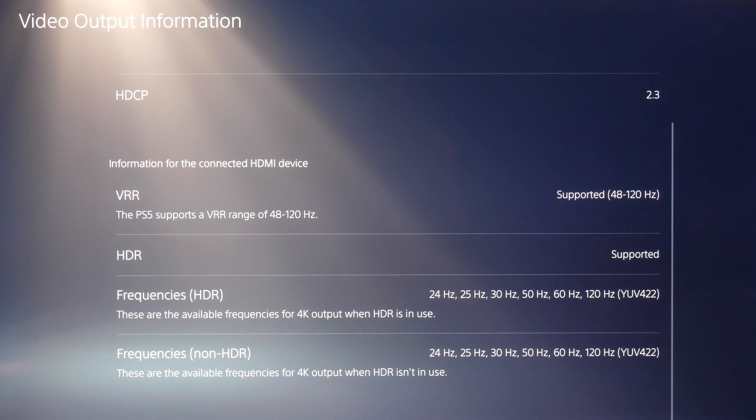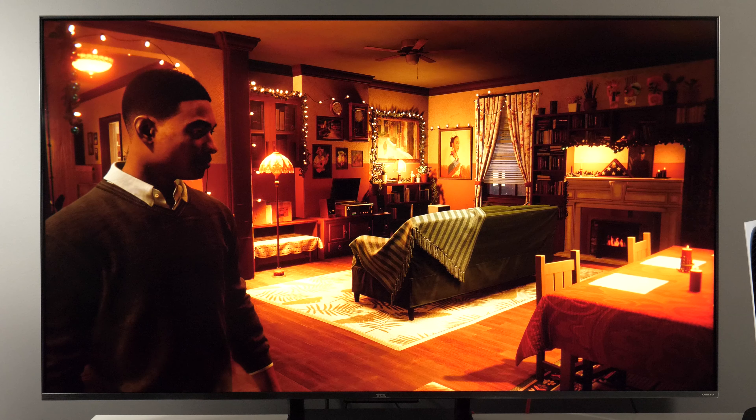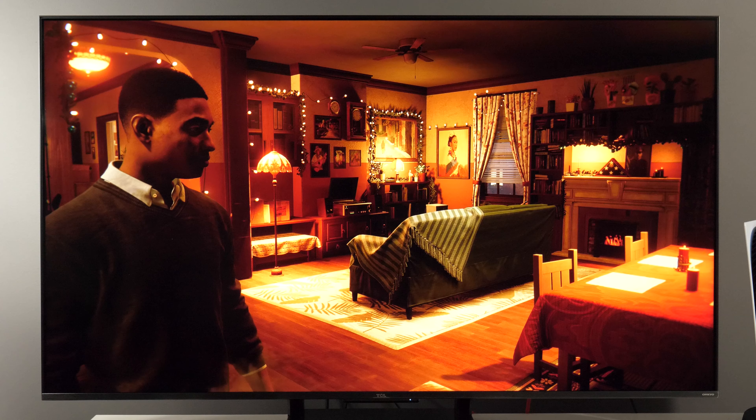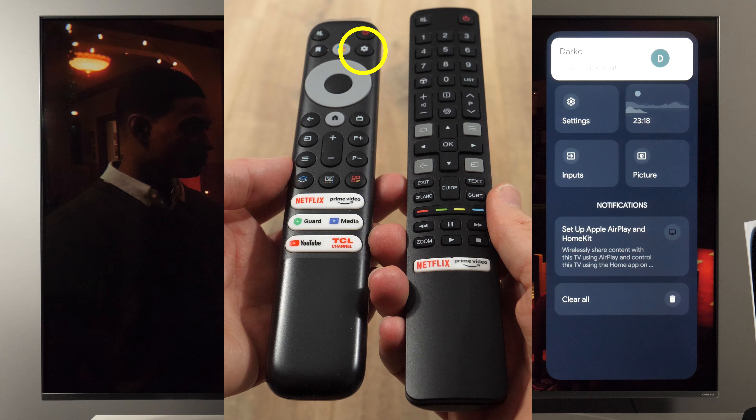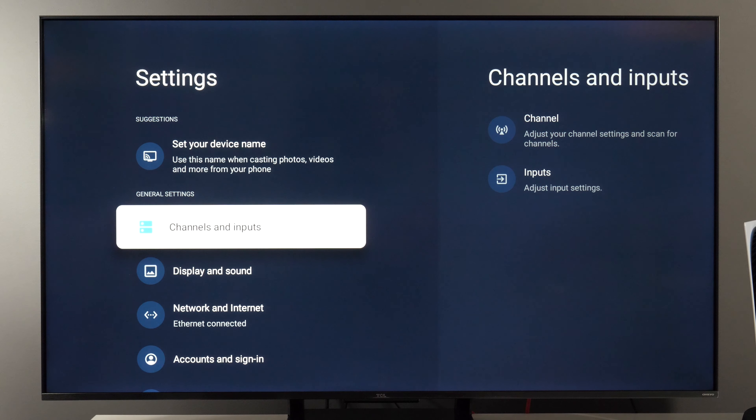So now let me go back to the game. Now let's see how I have the TV adjusted. Let's go through the standard menus, which is pressing the Settings button on the remote — this button with the gear icon — going to Settings, and the first menu you need to open is Channels and Inputs, then go to Inputs.